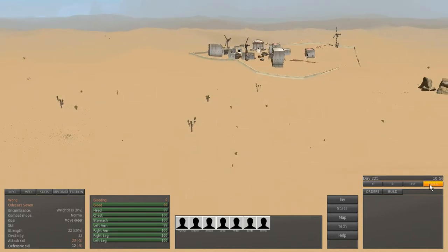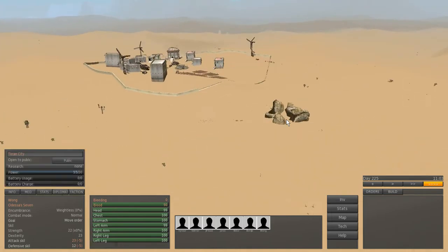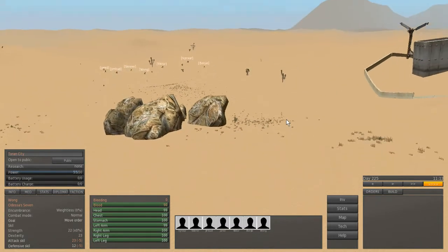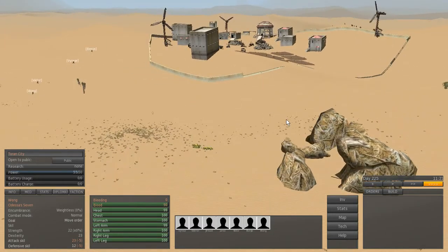Let's head back to Clown City — there should be something there. I'm not sure if the rocks were in the last version, but they look very cool and fit the environment well.